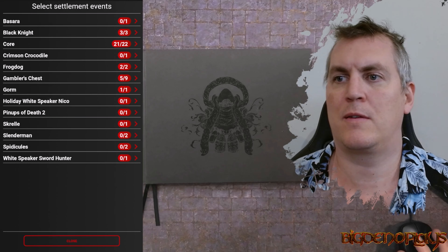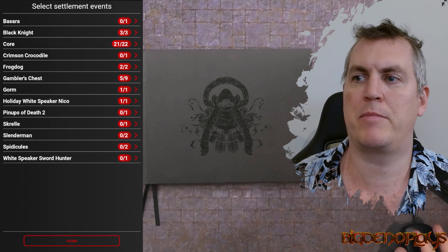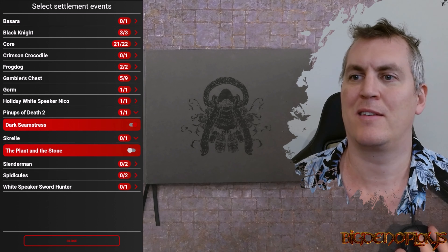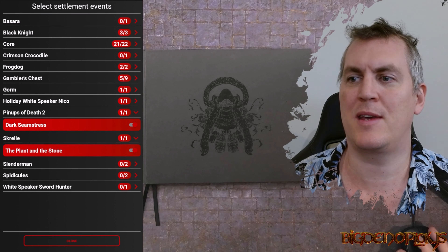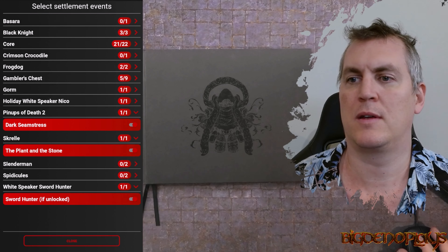Settlement Events: Holiday White Speaker, Niko, Story in the Snow - yes. Pinups of Death, two. Dark Seamstress, yes. Skrell, the Plant and the Stone, yes. Sword Hunter if unlocked. And that is all. Core, Black Knight and Basara - we will include Concept, though we don't have Smog Singers so I don't think we include that.